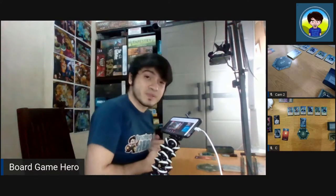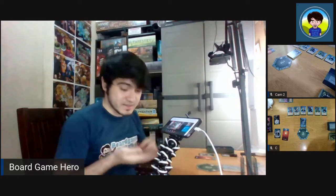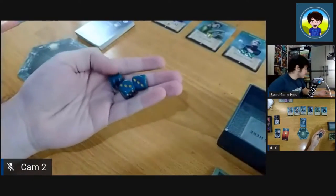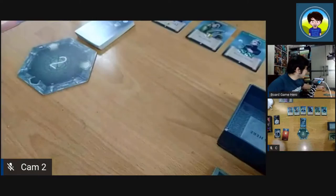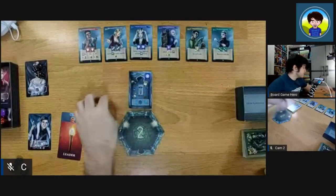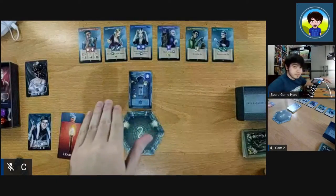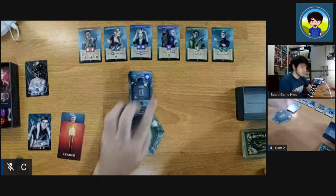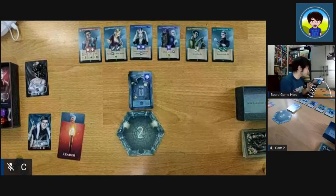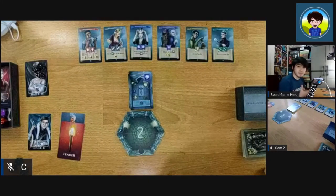Alright, so this is Creep. Creep is a set collection bidding game where you have dice as your servants. You can see here these are the dice that they have. So you have dice as your servants and you will have items on the board. You have items on the board and then we have some collectors here that will modify the scoring. You are trying to collect the items and they will give you points at the end of the game. These collectors will modify and add points to that and give you some abilities as well.